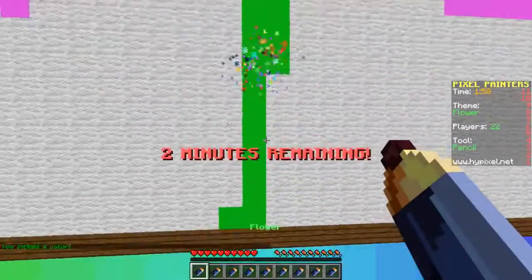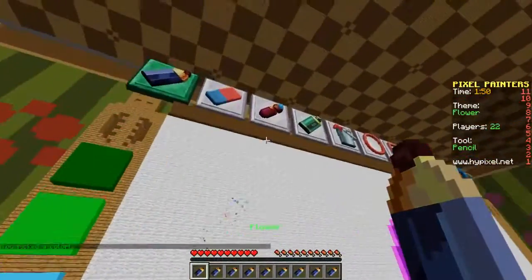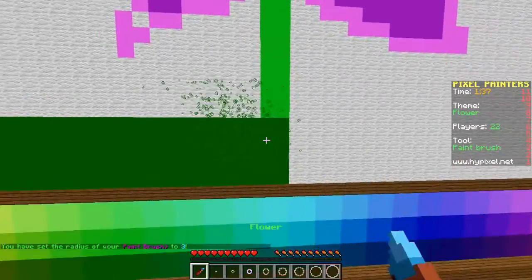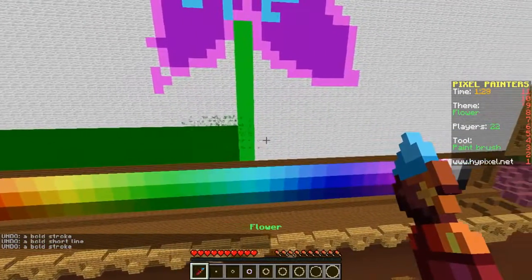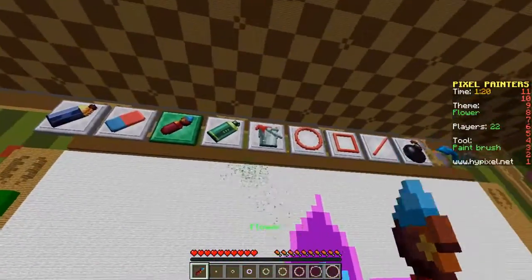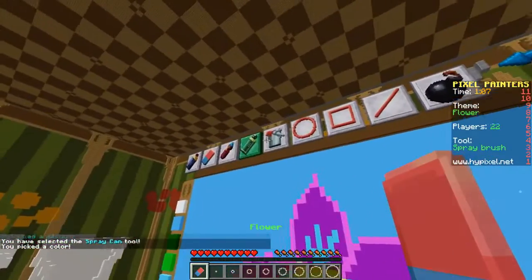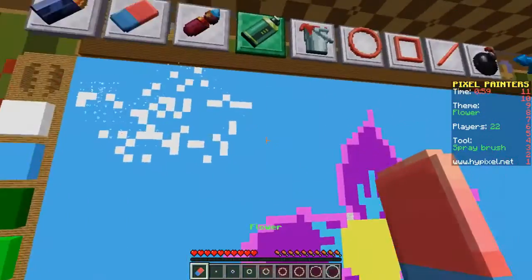Now we're going to do a stem down here. Two minutes remaining - good timing! Let's do a darker green for the grass at the bottom using a paintbrush with three radius, all the way across to the stem. Let's do undo and try again - there we go! Now let's grab a blue for the sky and do some clouds with white spray.